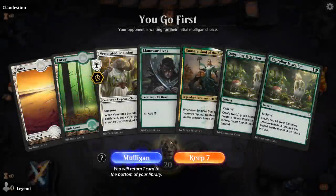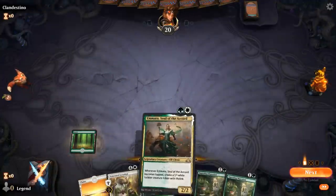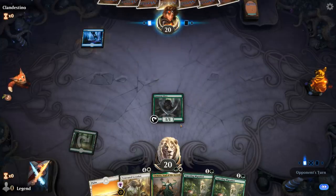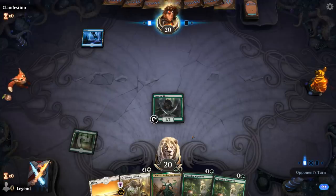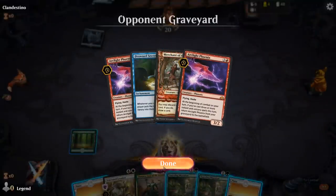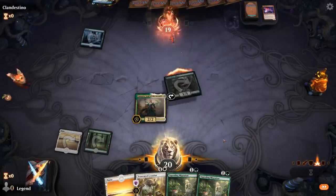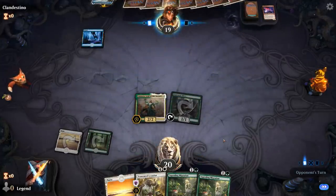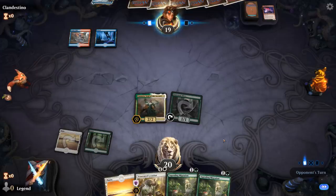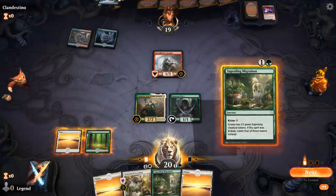Alright, we're on the play with a fine-looking hand — probably going to start out with Emara, and then the Saproling Migrations will help us convoke out a Loxodon. Opponent is on a self-mill arc-like Phoenix deck, and they hit double Phoenix on the first attempt — that's pretty scary. Next turn I could play both Migrations and still convoke the Loxodon potentially, and we've got a Redhorned Arcanist too, so it's Migration time.